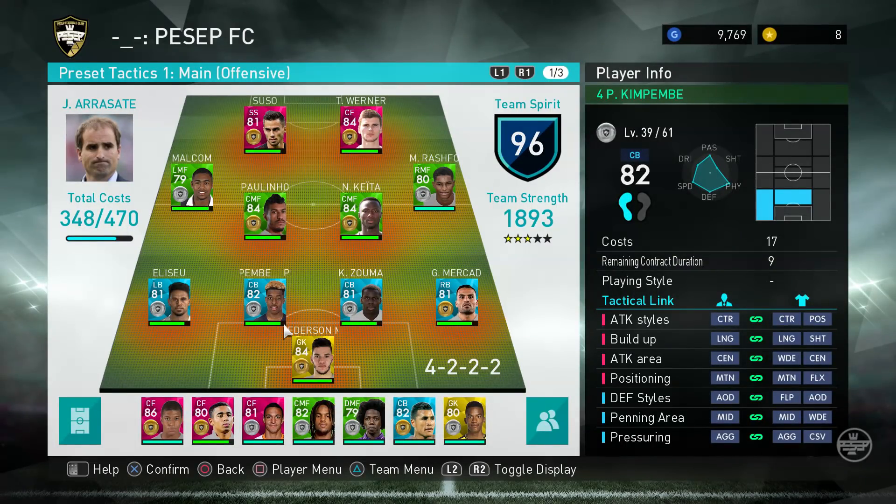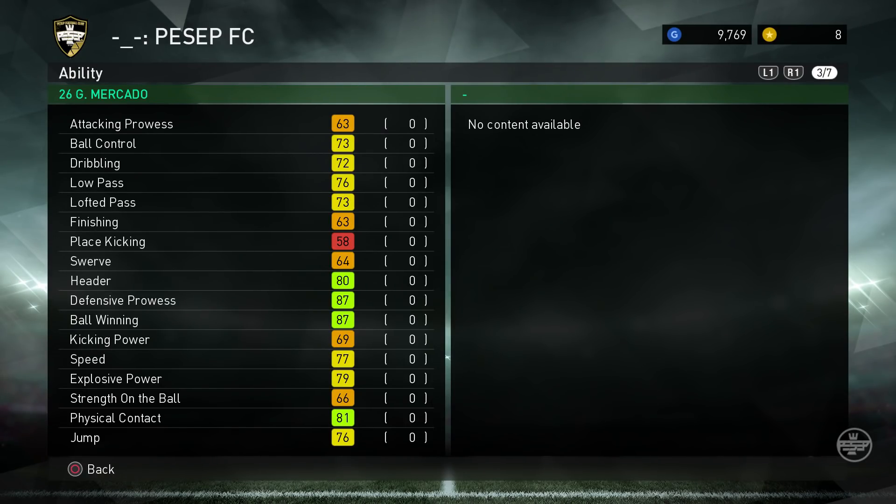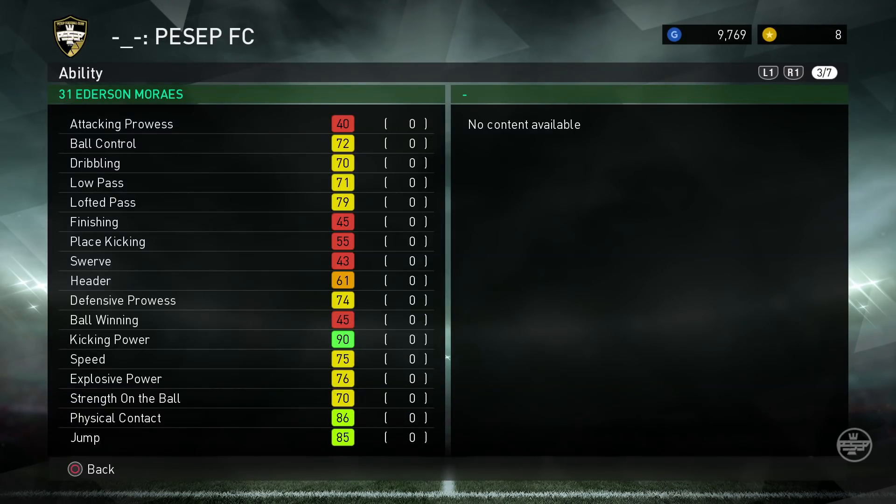Zuma is physically strong and tall. Kimpembe is super fast and rapid. One of my favorite right backs has to be Mikado. I normally don't like my fullback to overlap often — if I want them to overlap I can use attacking fullback or do a one-two. What's special about him: 87 defensive pros, 87 ball winning — that's too good for a fullback. For fullbacks, I look for low attacking pros and high defensive pros.